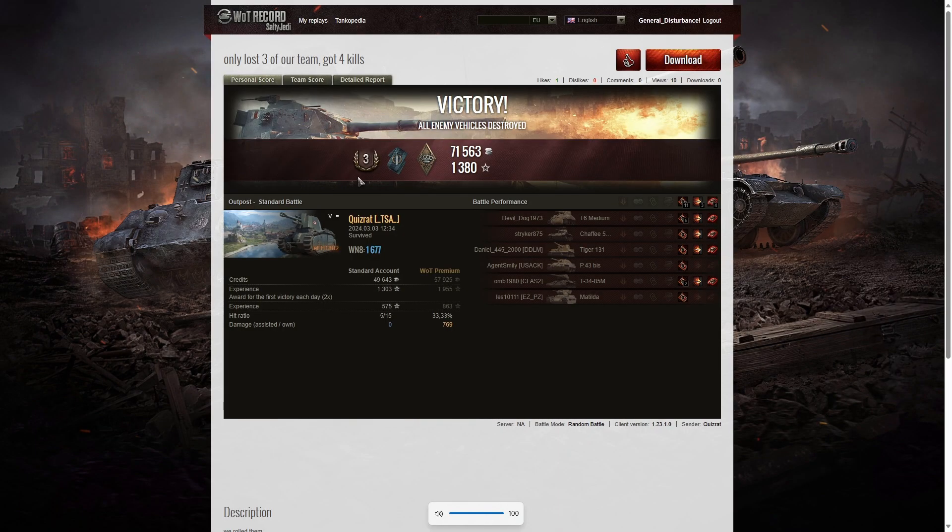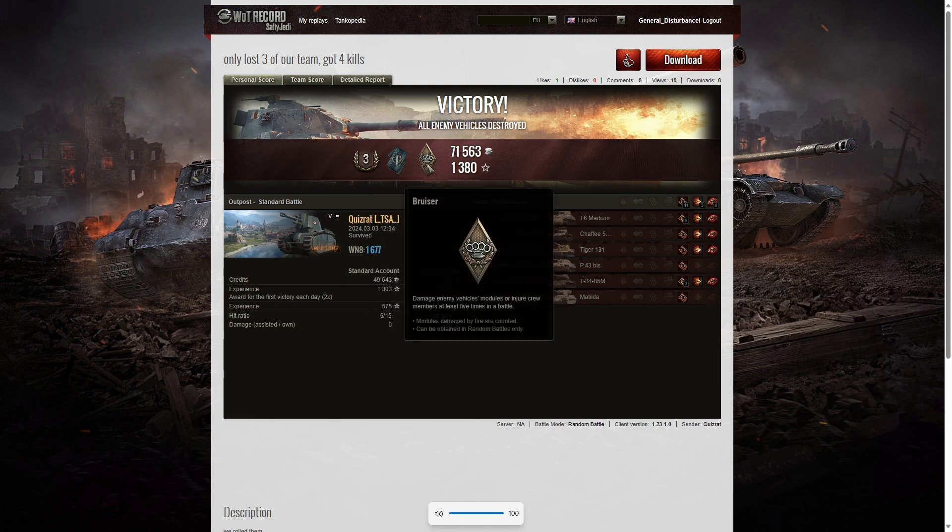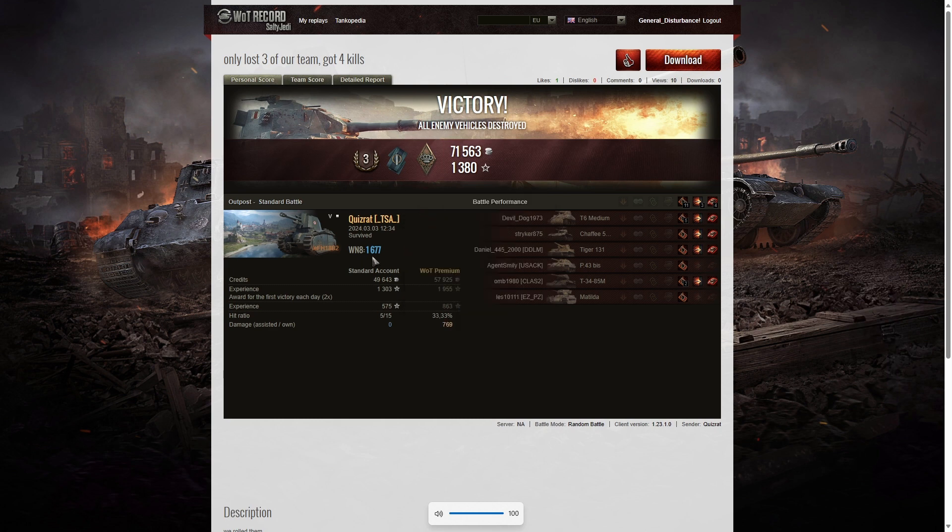Well that was a very quick battle and it was third class tanker for Quizrat of TSA in the Fifi. He managed to get a Fighter badge for getting at least four kills, and a Bruiser medal for getting at least five critical hits — in fact he got 11. His winnings from the game were 1,677. His teammates were actually getting huge numbers of kills very quickly, making it difficult for him to find something to kill. He did get a lovely blind kill on that T34-85, and that shot went right into the side of the Tiger 131, taking him out after he was bullying that Matilda on our team.